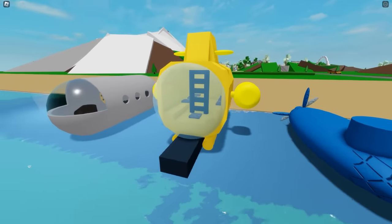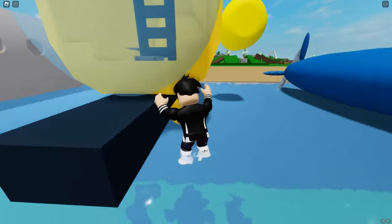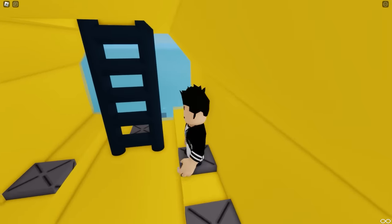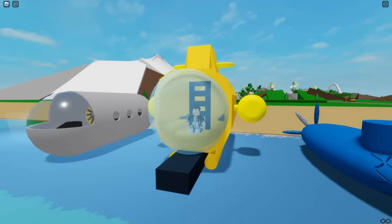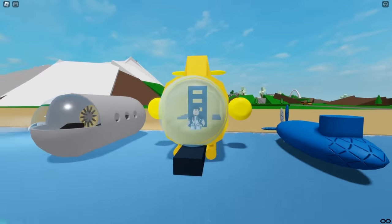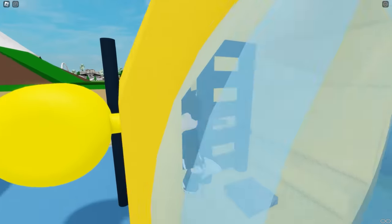Now I'm going to test this yellow submarine — I hope it works. This submarine is very pretty, so I think it will work. I need to find out how to get into it. There's a ladder on the side — I managed to get inside. Now I want to fly it. This submarine doesn't work; it doesn't even move. I thought this submarine would work, but it doesn't do anything. This submarine deserves a zero. I'm getting out of this submarine because it's completely useless.